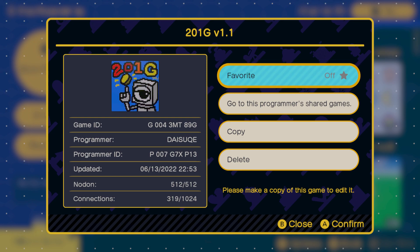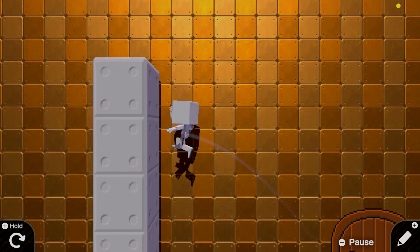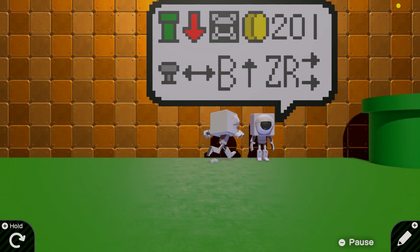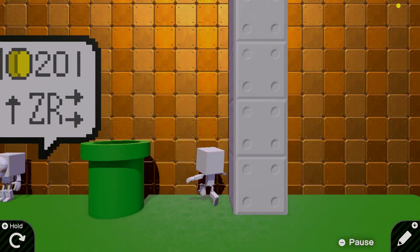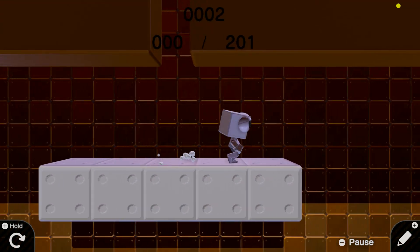Hello everybody, welcome back to Spinach Salad. I'm Sal, and today we're gonna play 201g version 1.1 by Daisuki. Daisuki makes a lot of really fun games, and this one's so packed with content that it actually lags quite a bit. We have a 3D model here, and we know how to play — we can go down a pipe, left and right to move, up to jump, and ZR to dash. We need to get 201 coins to win the game, so let's go down the pipe and win.